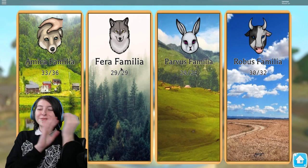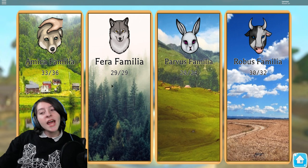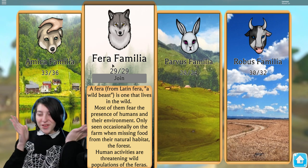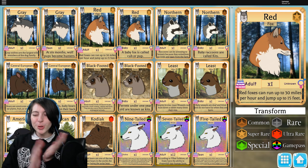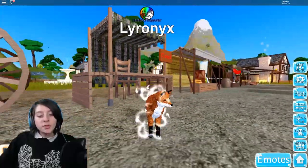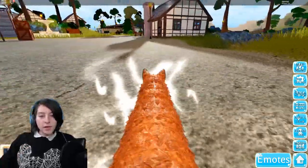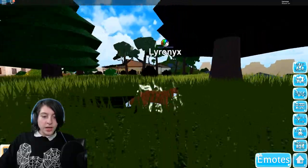Look at that - 29 out of 29, let's go! This is my first completed one. It won't stay like that for long because I'm pretty sure another animal is coming out soon. Why would you leave it at 29 when it could be at a perfect 30? But yeah, I finally got the fox. That was a big step. The adult cost me two thousand seven hundred - it's supposed to cost two thousand eight hundred but it was on sale that day.